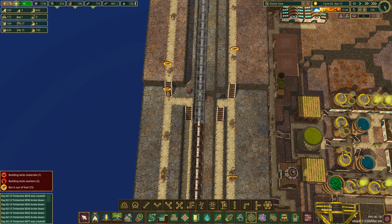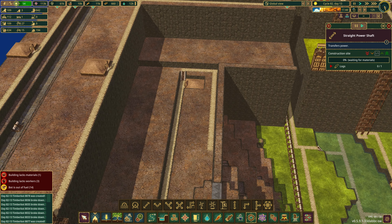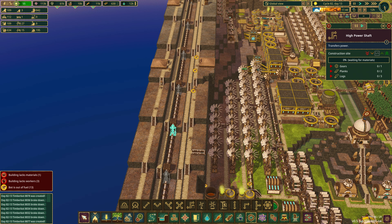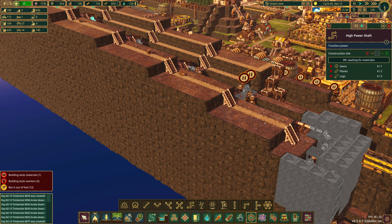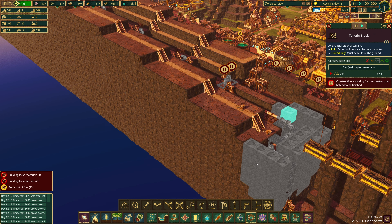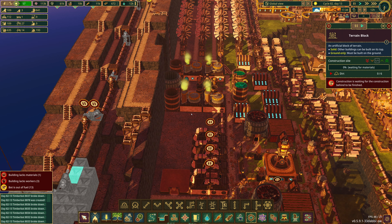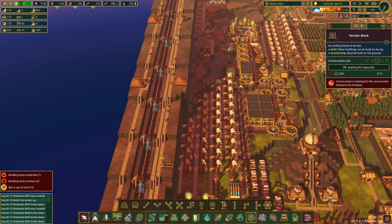We've got some stuff to clean up and we'll get to that. They've got a lot to do. We're going to work on this area but we'll just make sure things are good for now — they can reach everything. We gotta get them down here though — they're working on it and they'll be fine. I should also check that this is going to connect to the system up here.